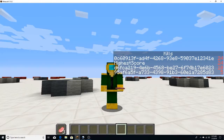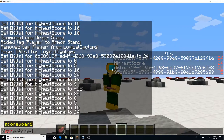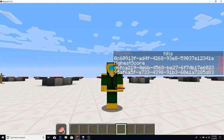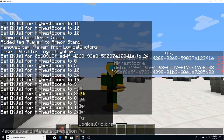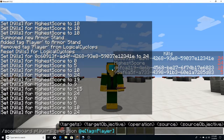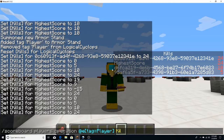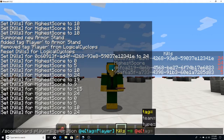Now, the next thing we want to do is then perform a subtraction operation. So, scoreboard players operation — using the same target selector as before with entity tag equals player — and we're going to perform a subtraction operation like so.